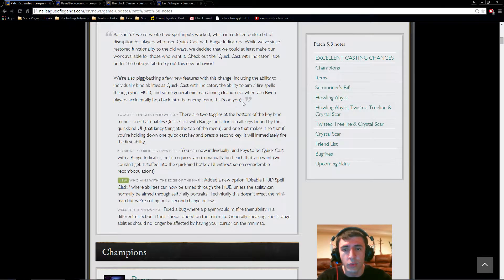The first change is to the way QuickCast or SmartCast works with range indicators. I'll put a link for the patch notes in the description below. The main one I want to talk about is the ability to disable accidentally clicking on your minimap — using a skill on your minimap would move you or fire an ability in a random direction. This allows you to disable that, so you don't run into that problem. I think this is a really good change and I'm glad it finally got into the game.